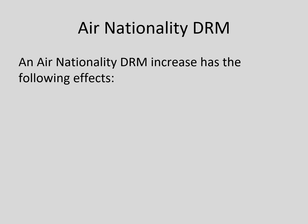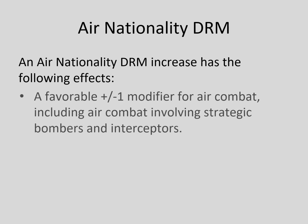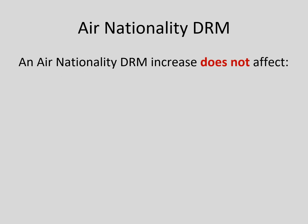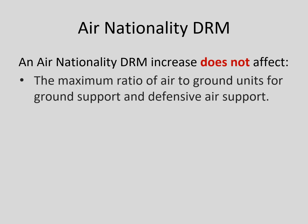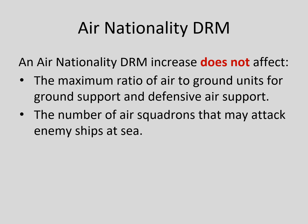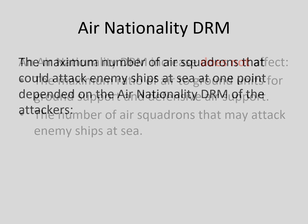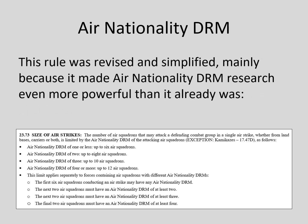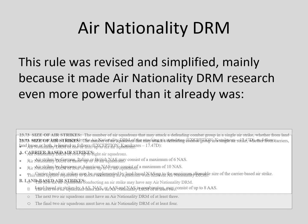An Air Nationality DRM increase has several effects. It generates a favorable plus or minus one modifier for air combat, including air combat involving strategic bombers and interceptors. It also gives a plus one modifier when attacking enemy ships. An Air Nationality DRM increase does not affect the maximum ratio of air-to-ground units for ground support and defensive air support, which is always three air factors for each ground factor, or the number of air squadrons that may attack enemy ships at sea. This second point is mentioned because the rules once allowed a higher Air Nationality DRM to permit more air squadrons to attack ships, but that rule was scrapped.